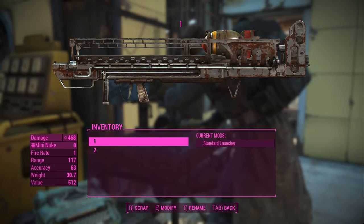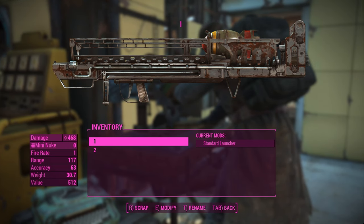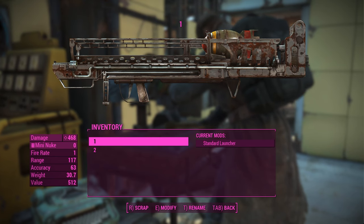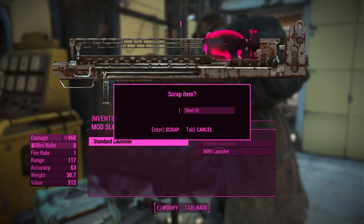Here's the key step: hover over the Fat Man named '1' and press the scrap button immediately followed by the modify button — almost at the exact same time, but the modify button is pressed just a millisecond after the scrap button. If done right, you'll see a confirmation screen asking if you want to scrap the item, while in the background you can see the standard launcher and MIRV launcher modifications.